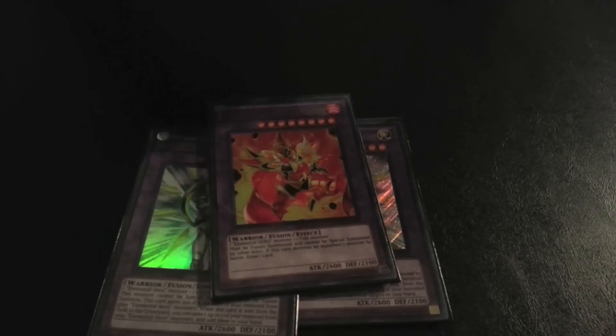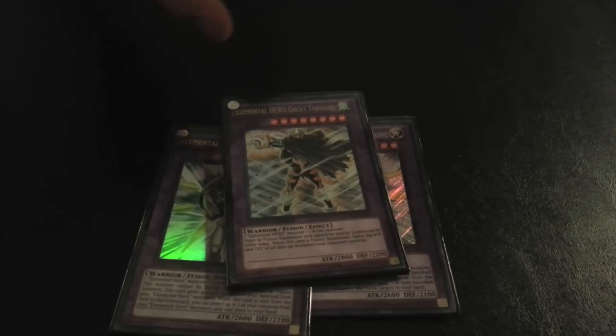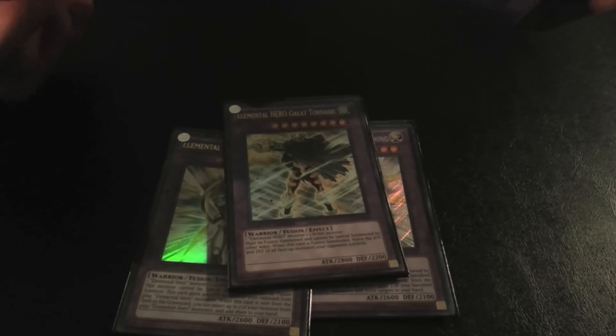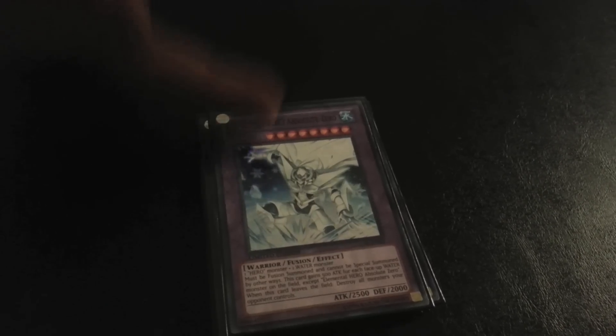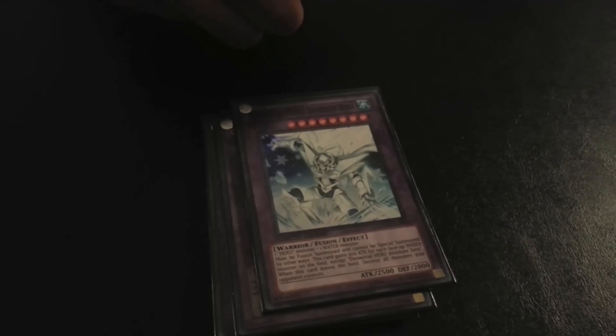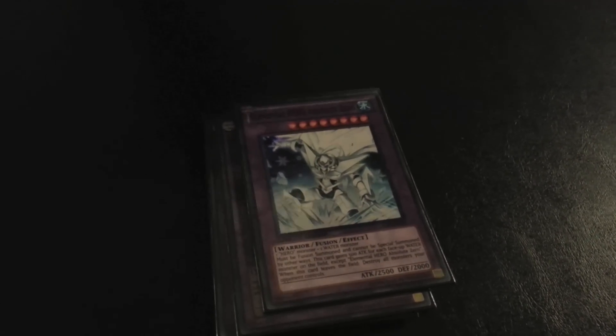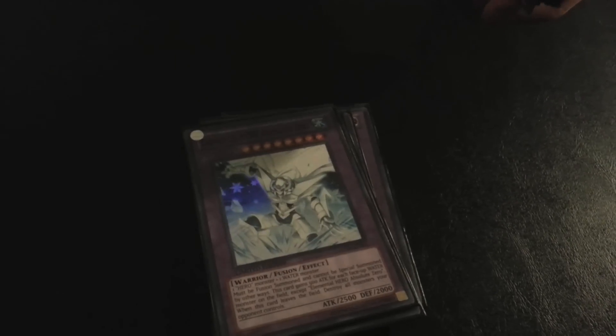Elemental Hero Great Tornado — Super Poly with a wind target. Absolute Zero — some people run two because Miracle Fusion with Bubbleman gets him out, and when he leaves the field in any way you lightning strike all opponent's monsters. Really good card.